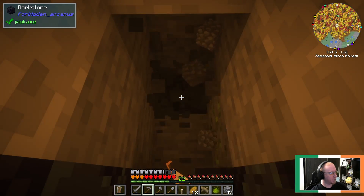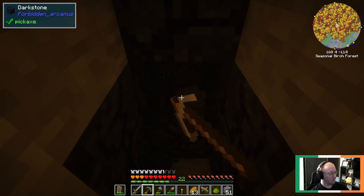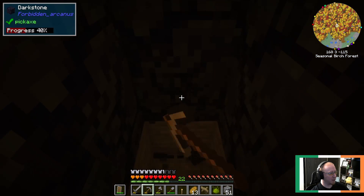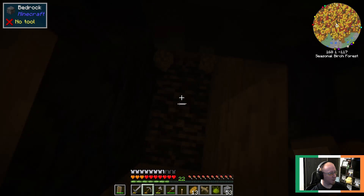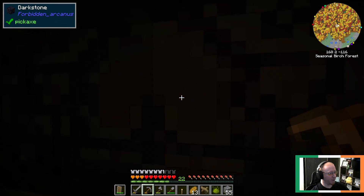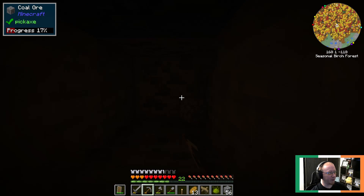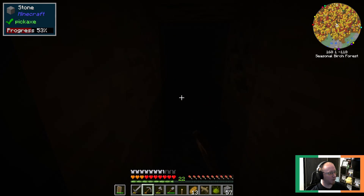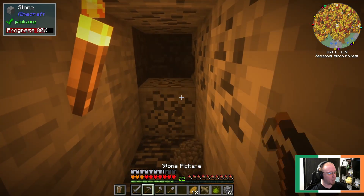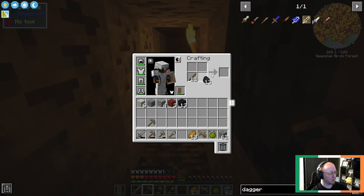We're down to Y6, darkstone, Y5, 4, 3 - there we go, there's bedrock. I'm not sure where the best spot to start looking for this is. Guess maybe we'll just dig forward a bit and see what pops up. Oh, that's coal. I'll put a torch down - there we go. Out of torches, but we have sticks and we have coal. As long as you have those two things you're never out of torches.